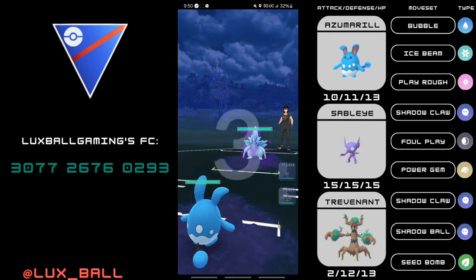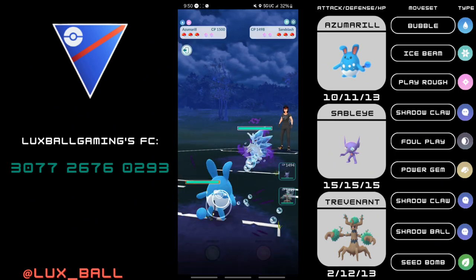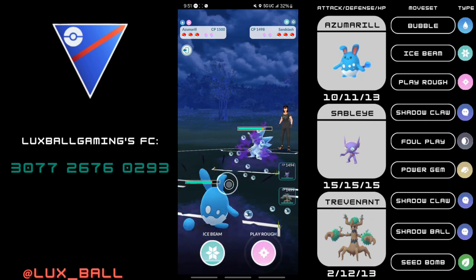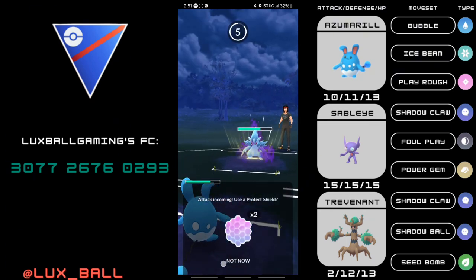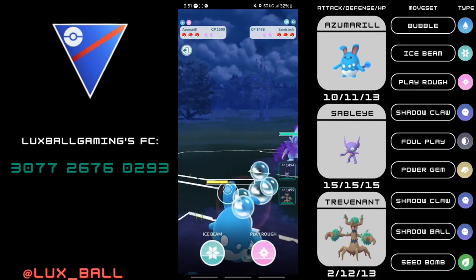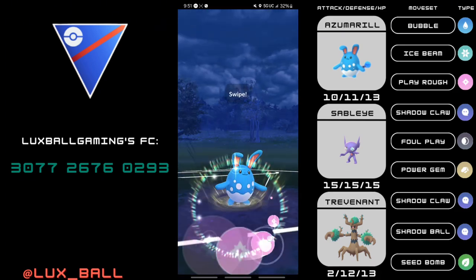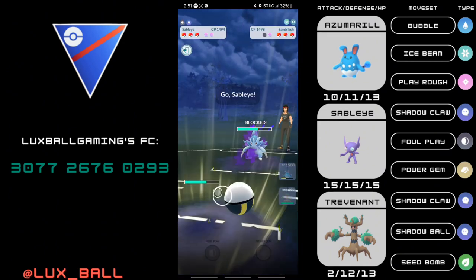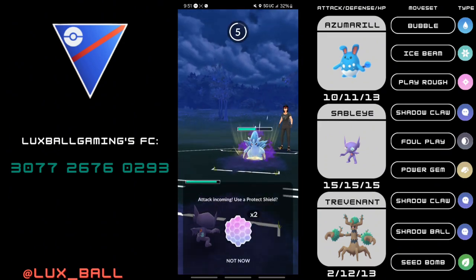One way I could have played that differently is I played the matchup into Annihilape and then won switch advantage there. Moving on to the next game, Azumarill into Shadow Alolan Sandslash. They go for a Drill Run. You can see that a level 40 Azumarill almost gets 2HKO'd by Shadow Claws and Drill Runs. I come into my Sableye after absorbing some energy.